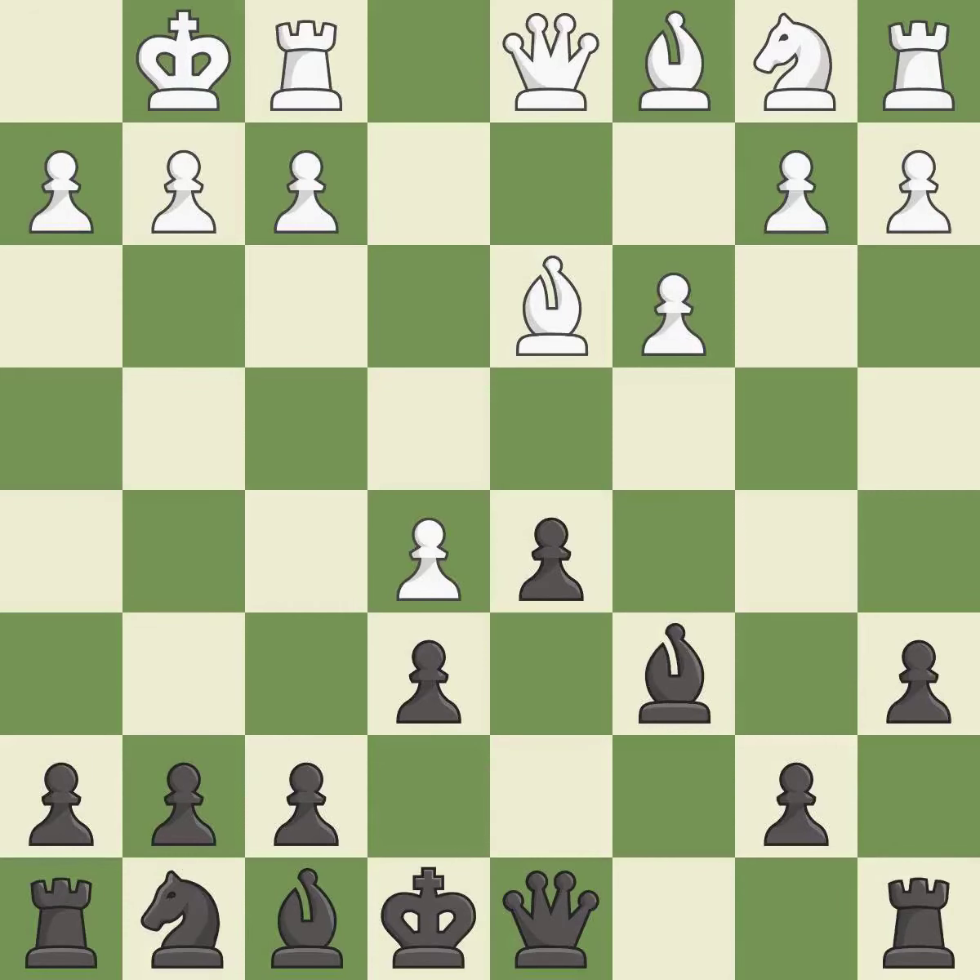Castling gets the king to a safer square, out of the center of the board, while also developing a rook. Castling kingside tends to be safer because the king is further from the center. This prevents the opponent from being able to reveal an attack on a pawn — it is excellent.